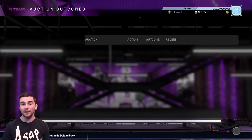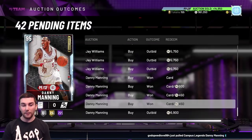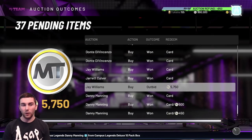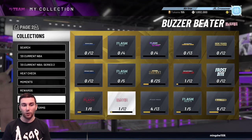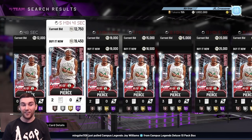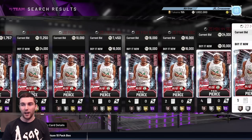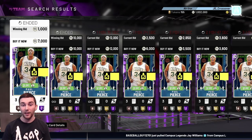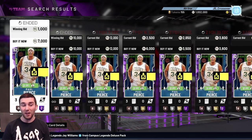Another tip: look out for players involved in locker codes. David Thompson sold for 16,500 MT - very nice. We got outbid on all the Jay Williams bids but got one Jay Williams, one Jarrett Culver, and four Danny Mannings - not bad at all. Locker codes are a very good time to invest. Paul Pierce was in a locker code a couple of days back - before it he was about 20k, after the locker code his price crashed, but prices always come back up. The Amethyst Paul Pierce has been in locker codes many times this year and has gone back up to 7,000-8,000 MT after each one.